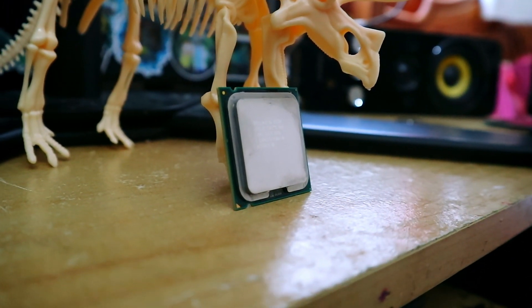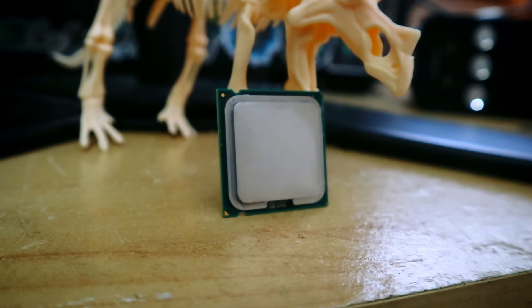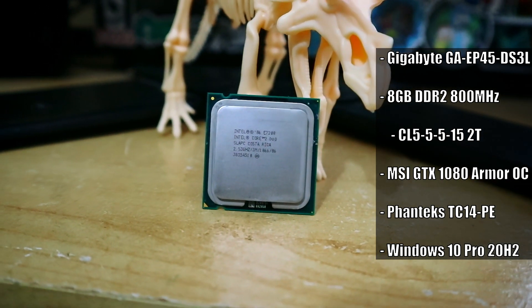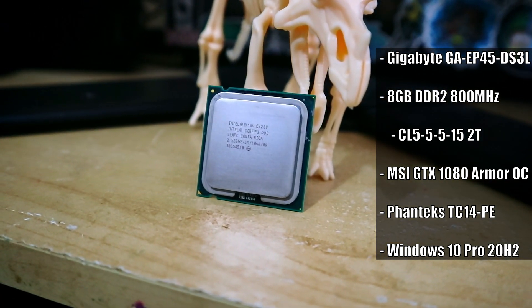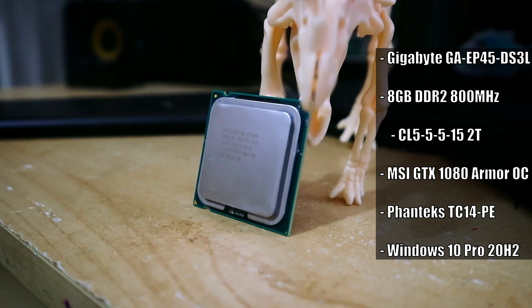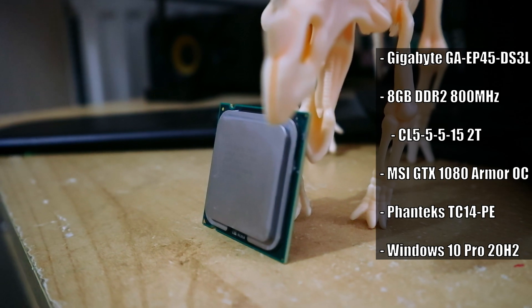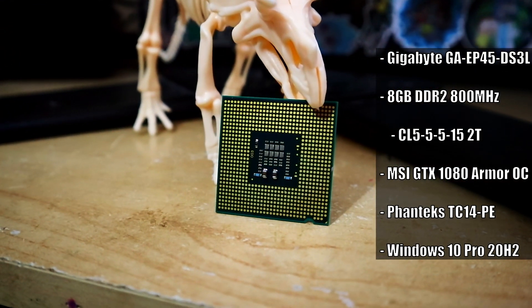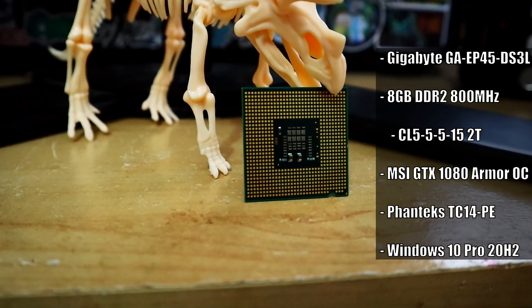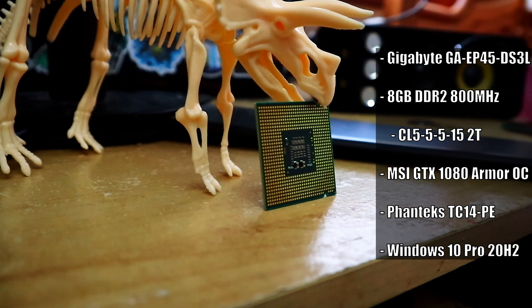Let's take a look at the rest of our benchmarking system before moving on to the benchmarks. I'm using my usual Socket 775 benchmarking system, which uses a Gigabyte GA EP45 DS3L motherboard, 8GB of DDR2 RAM at 800MHz with timings of CL5-5-5-15 2T, an MSI GTX 1080 Armour OC edition graphics card to eliminate any bottlenecks, a Phanteks TC 14PE cooler, and the 20H2 update of Windows 10 Pro 64-bit. The games will be run from a mechanical hard drive, with the OS and non-gaming benchmarks running from an SSD.